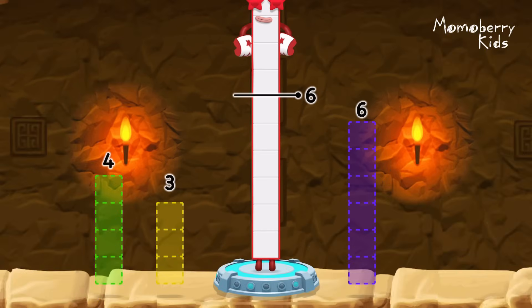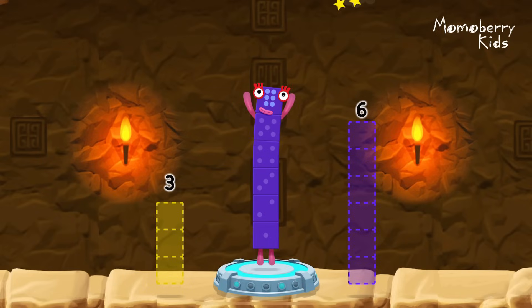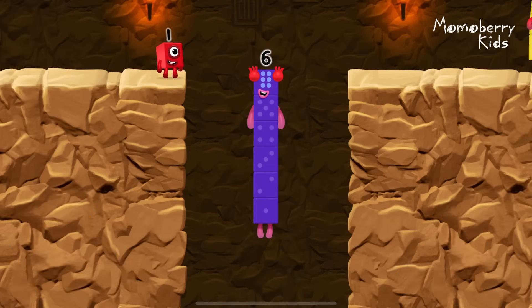Take number blocks away from 10 to leave 6. Four. Correct. 10 minus 4 equals 6. I am six in the mix.